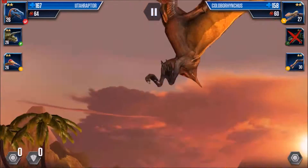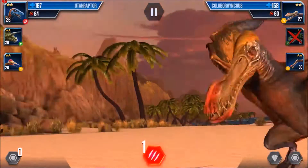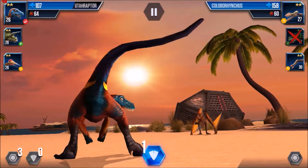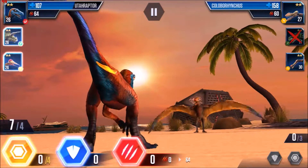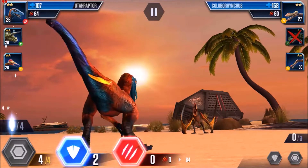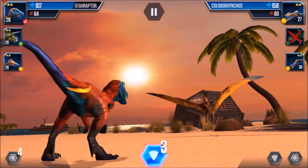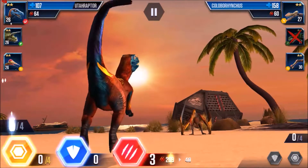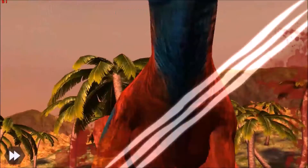My Utahraptor just wiped out their Argentinosaurus, and they're bringing in their Coloborhynchus. He attacked once, I put three into reserve, and he didn't attack again. At this point I was tempted to attack seven, but I waited. With eight total and he's still at three block, I pretty much have to attack. I attack eight, he blocked three, and it was enough to take him down — he's out!